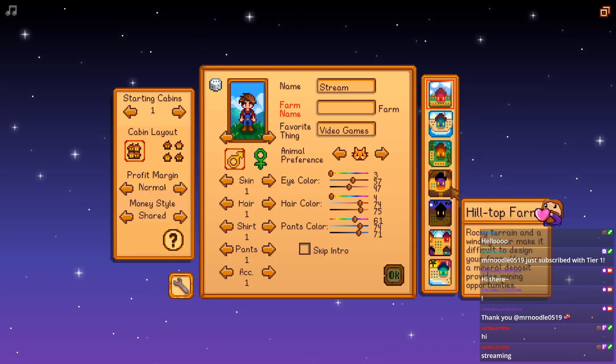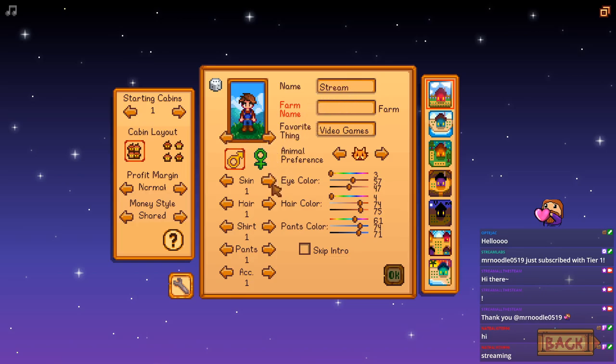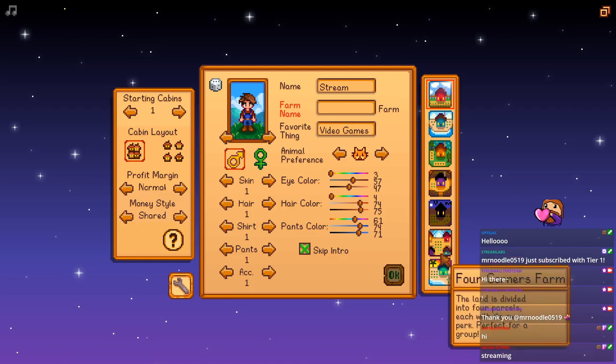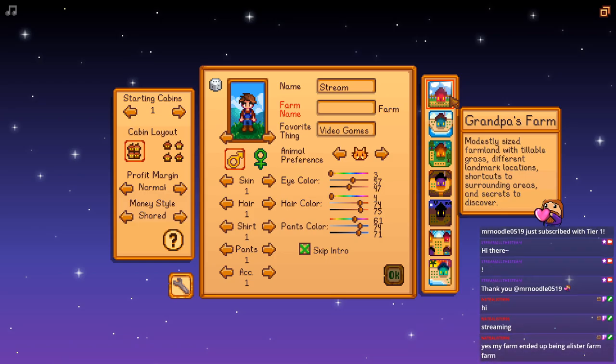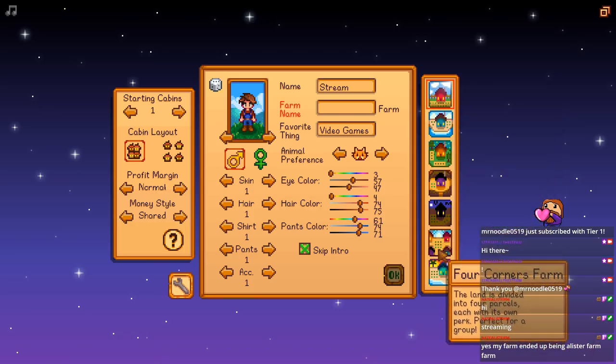I don't know how far we're actually gonna get into this farm since we're starting from the beginning and it's just gonna be Noodle and me. Four Corners is like the best farm layout. We could do Grandpa's Farm - it's part of the mods I'm doing and it's pretty decent. But I'm a huge fan of Four Corners for both single player and multiplayer playthroughs.